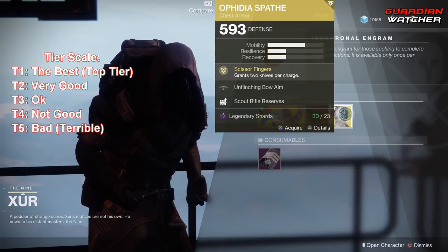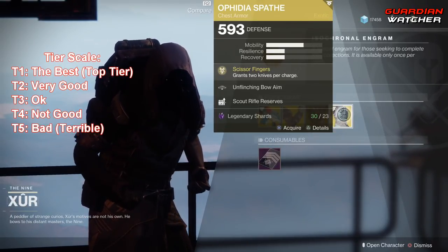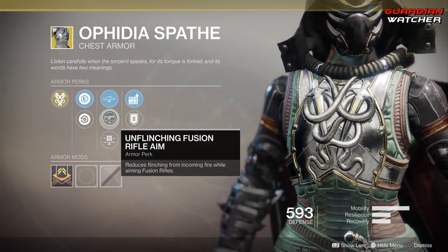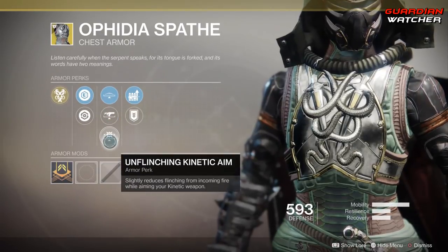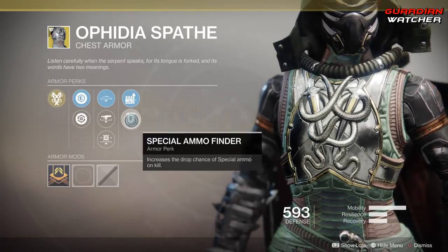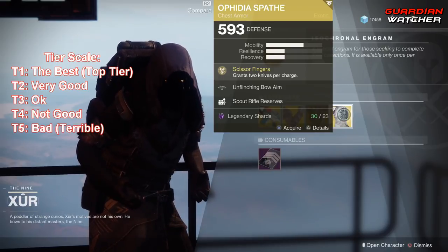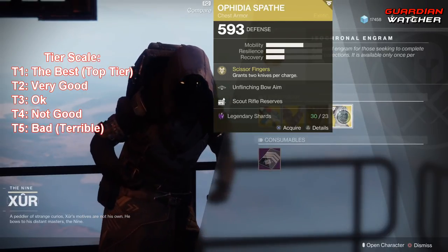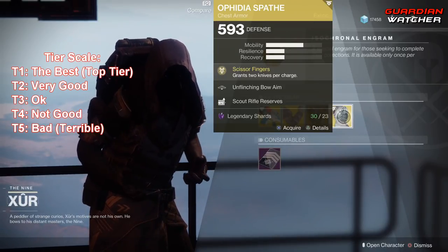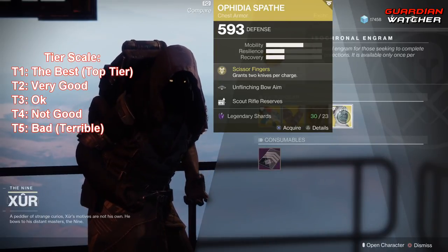Last but not least, we have the Ophidia Spathe for the Hunter. The intrinsic perk is Scissor Fingers, which grants 2 knives per charge. Then we have Unflinching Bow Aim, Unflinching Fusion Rifle Aim, Unflinching Kinetic Aim, Scout Rifle Reserves, as well as Special Ammo Finder. This is an okay exotic, but it definitely is not top tier. I'm probably going to give this a Tier 3 in PvP, maybe even 3.5, and a 2.5 to Tier 3 in PvE.